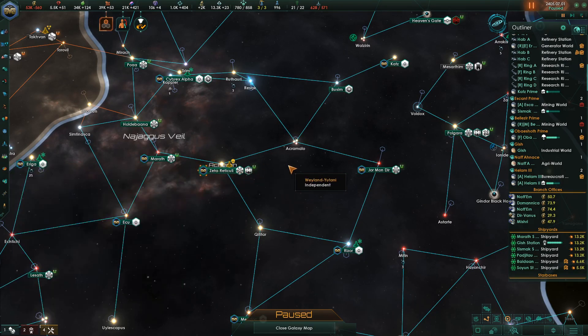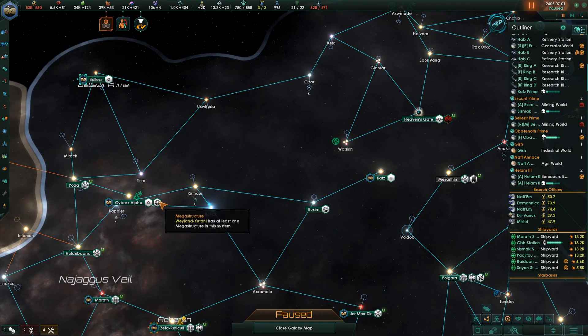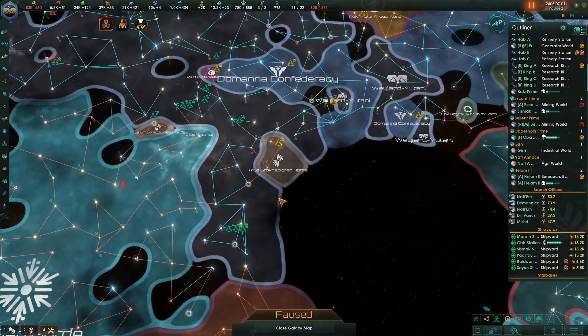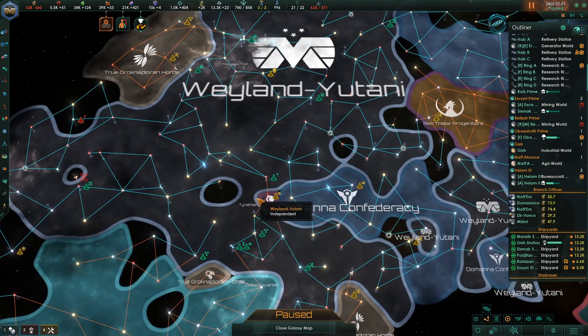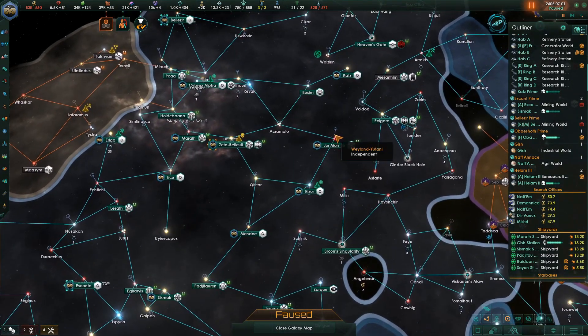I would like to build another megastructure, but this is done over here, and our matter decompressor down here is done too. So I'd really like to start building some other megastructures, but I need some influence to do it and I'd like to be able to easily keep track of them.